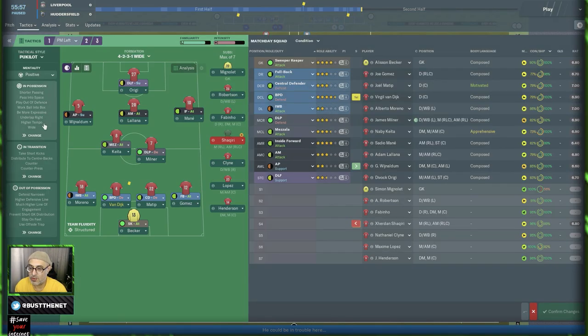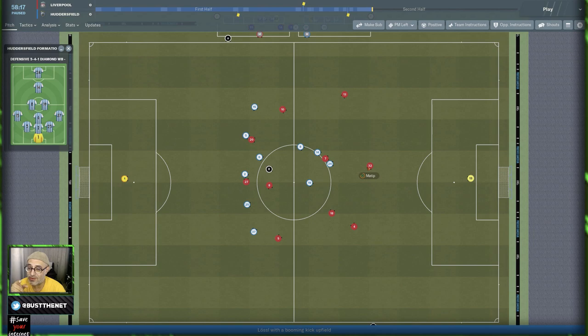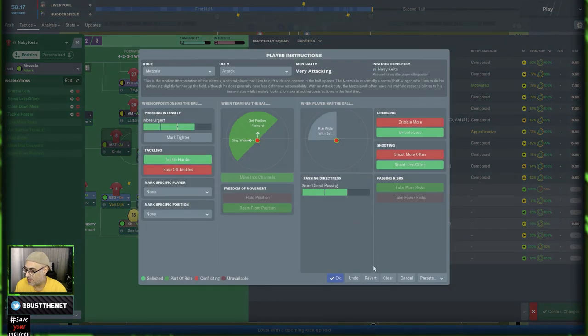All I needed to do was set my fullback on attack onto an overlap. This would increase his mentality and positioning, pushing him further up the pitch. The final tactic created a dilemma for the AI: an inside forward on attack driving through the middle, an AP on support with three options — an inverted wingback on attack, a mezzala on attack, and an attacking midfielder on attack — all working off a deep lying forward on support making space for them.